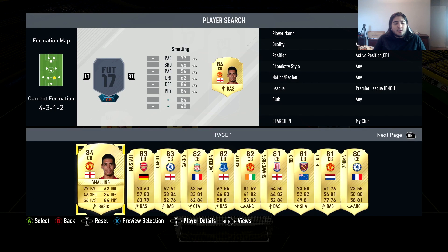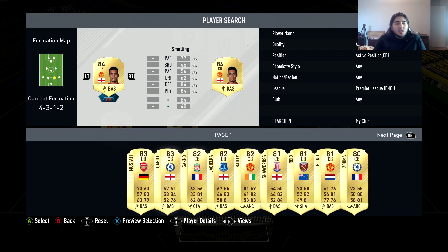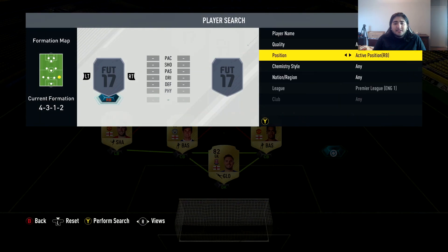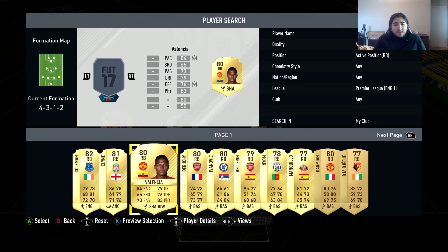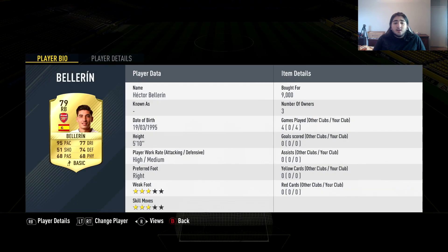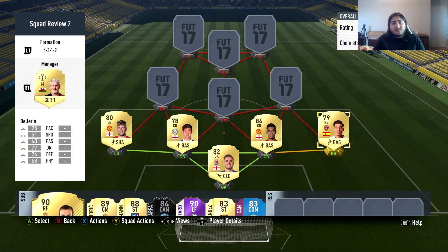At right center back we've got Chris Smalling — six foot four, medium-high work rates, 84 physical, 84 defending, 70 pace. This guy is a tank and used in almost every single weekend league squad. At right back, we have the Spanish gentleman Hector Bellerin, who actually got an SBC card that looks ridiculously good. He's part of a roughly 9k squad here. His 95 pace is the main draw. A sentinel chemistry style would work really well with him.